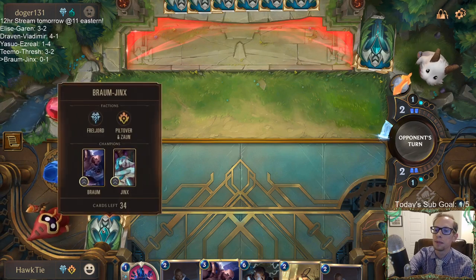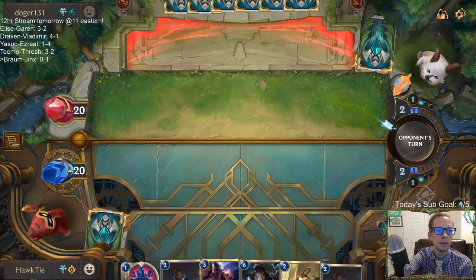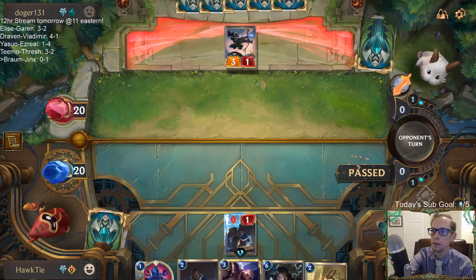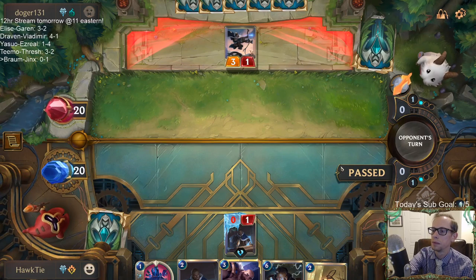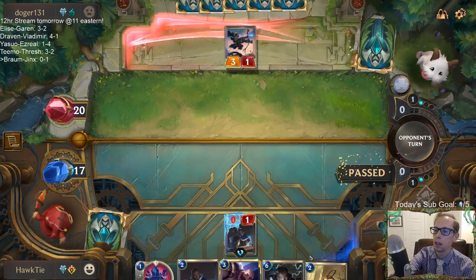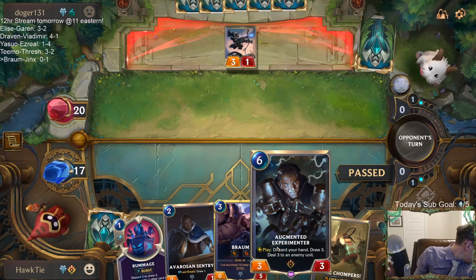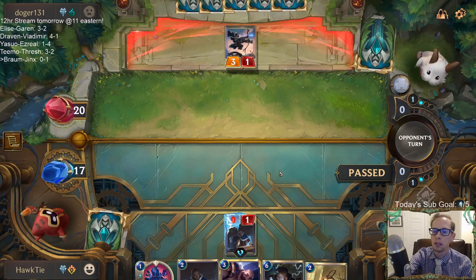Alright, come on opponent - you haven't played against a Braum Jinx deck before. Okay, so you discard the Experimenter early on - you don't just hold on to Experimenter all the time. I can see that the Experimenters were kind of in the way - like they were giving us too many cards, we couldn't empty our hand for those Super Mega Death Rockets.